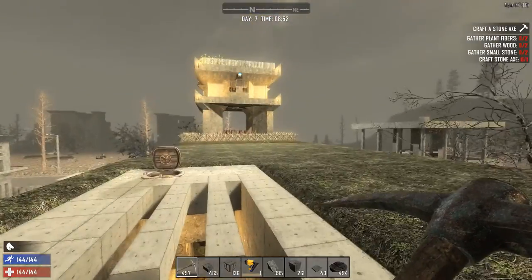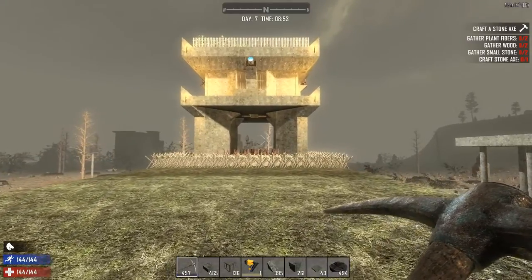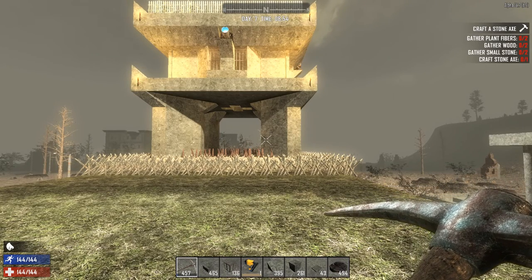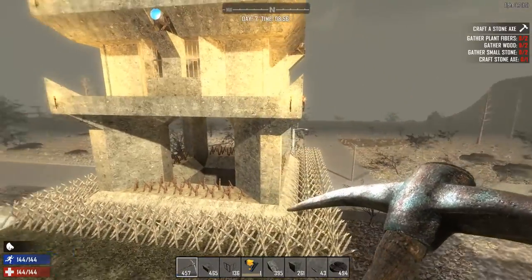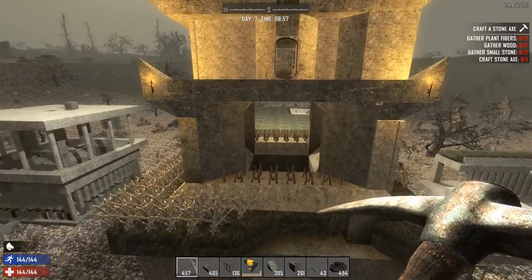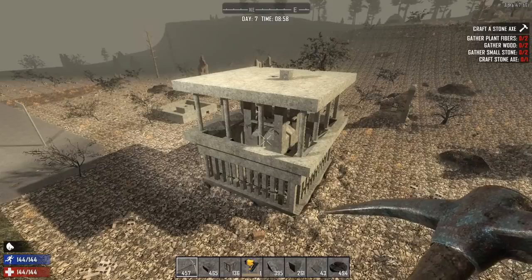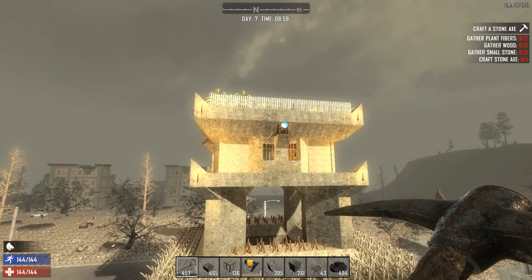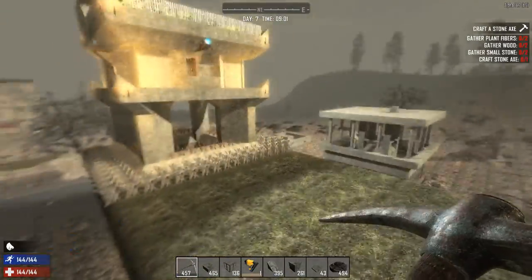That is a pretty awesome and effective base. You can expand and do something a lot more creative, but this is a really good and simple design. Once I post the how-to video you'll see how simple it is to create. Over on these sides I experimented with making it a little bit wider. There is another more advanced design I'm going to make that requires a lot more concrete, so it would be a good idea to build something like this first before tackling something more advanced.